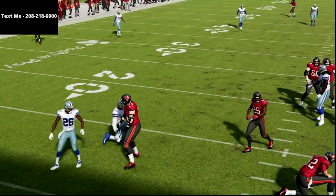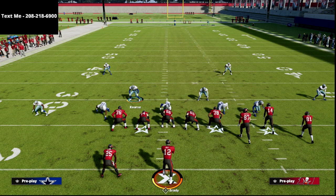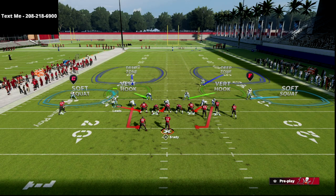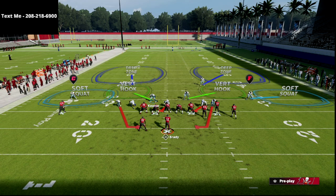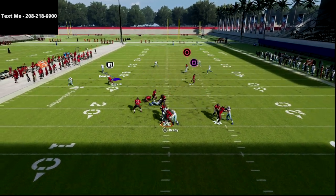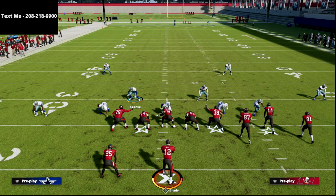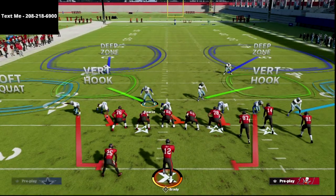Against a max protect or blocking seven, you're still going to be able to come in pretty consistently — probably 80% of the time. You're going to get these crazy sheds and crazy disengages from the dollar defense. You could also just QB contain and literally that's all you do, though to me that's not quite as consistent. But if they don't max protect anybody, it's going to come in regardless.